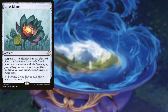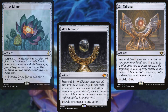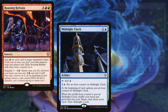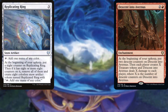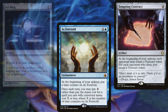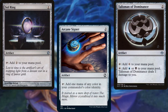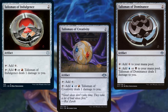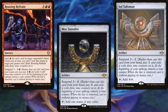Lotus Bloom, Mox Tantalite, Soul Talisman, Rousing Refrain, Midnight Clock, Descent into Avernus, Replicating Ring, Has Foretold, Tempting Contract, Sol Ring, Arcane Signet, Talisman of Dominance, Talisman of Indulgence, and Talisman of Creativity help us to ramp out and stay ahead of the curve. Why yes, that is a lot of suspend cards — why do you ask?